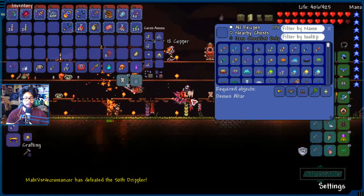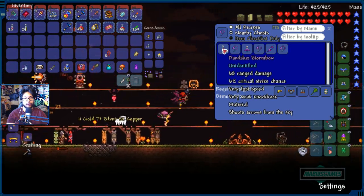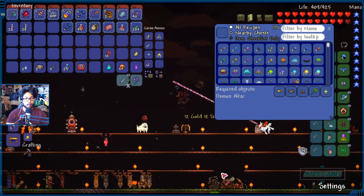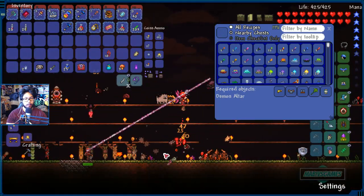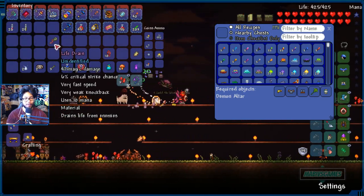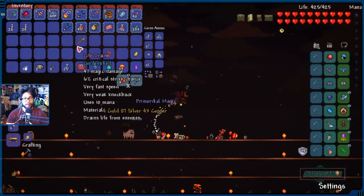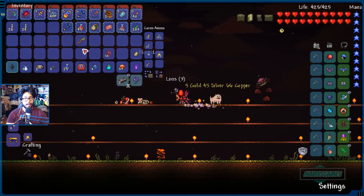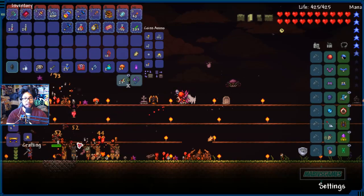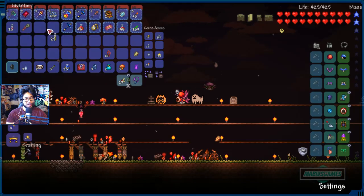Am I interested in using this item? Let me use it a little bit more. I already have the Illuminate Hook. It's pretty strong — obviously it's a hard mode item and we're not supposed to be able to use this yet. It's fast, and all you gotta do is point at an enemy and it heals me. I think I might use this a little bit.